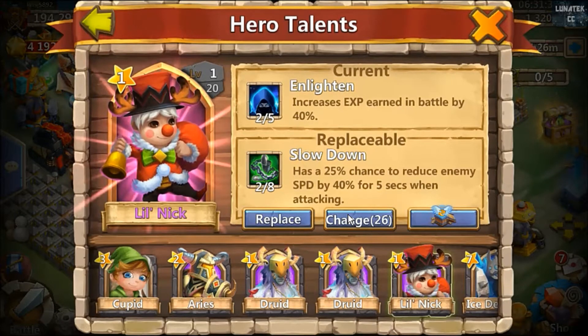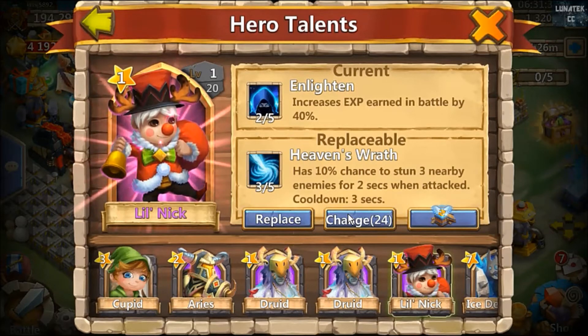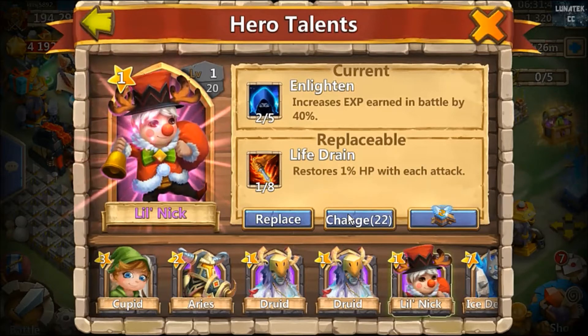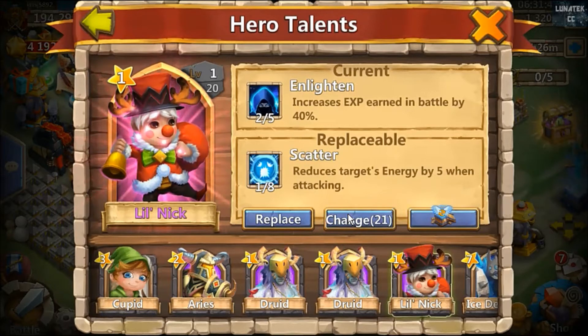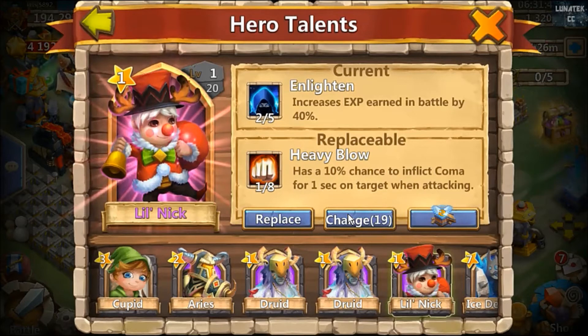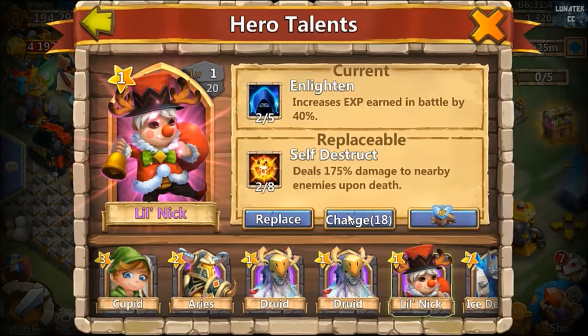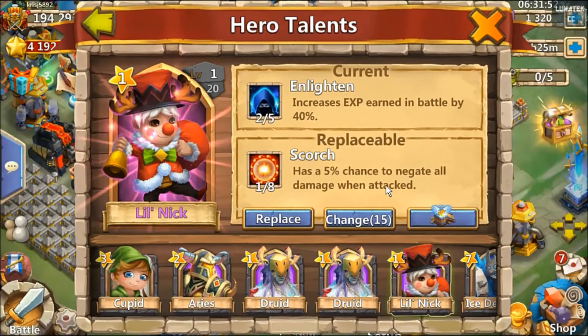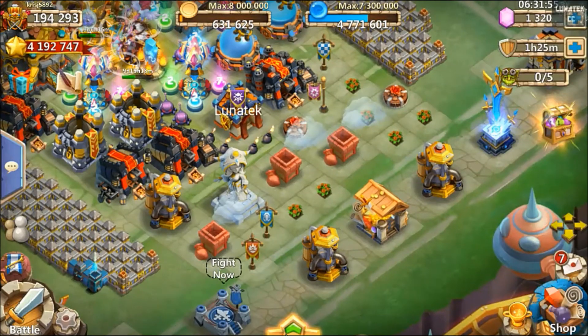I'll just do a few more talent rolls, just see if there's any sort of five sitting there. I'm not going to change that two in Light. I'll take it down to 15 and stop. Probably should have rolled on that. Little Nick didn't seem very good there.